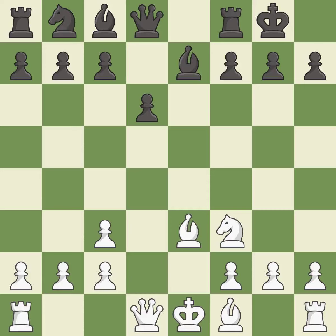Castling gets the king to a safer square, out of the center of the board, while also developing a rook. Castling kingside tends to be safer because the king is further from the center. This activates the queen by developing it off of its starting square — it is the last book move. There were worse moves, but also something much better; it is an inaccuracy.